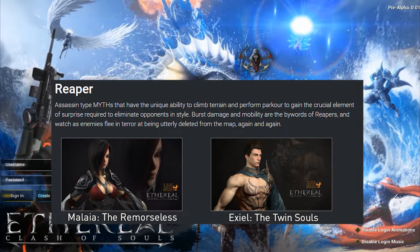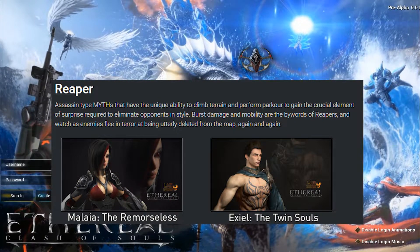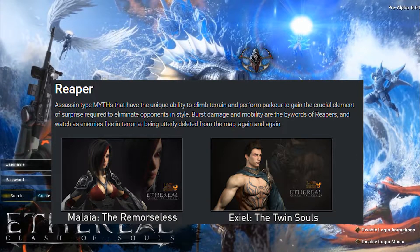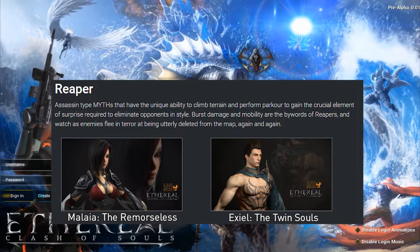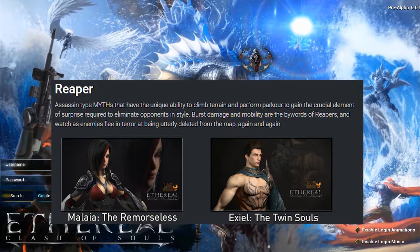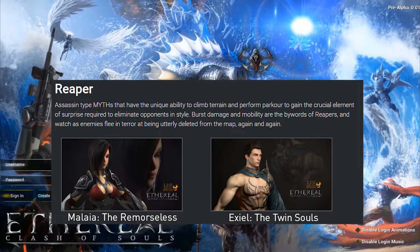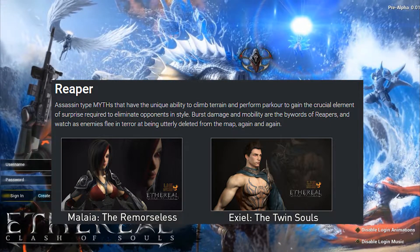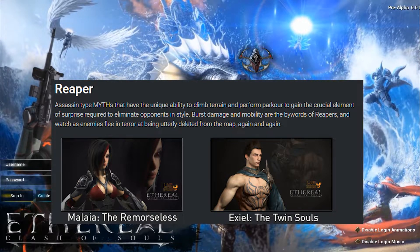This next class I think will be a player favorite when the game is launched — the Reaper class. This will be your roaming assassin type myths. They will have high mobility, being able to climb terrain, and will have lots of burst damage. The two myths we know about here are Malaya, the Remorseless, and Exiel, the Twin Souls. I believe this class will be mostly about jungling and catching your enemies by surprise, so they'll be all over the place.